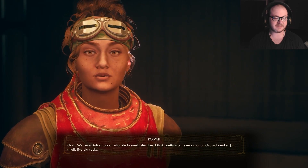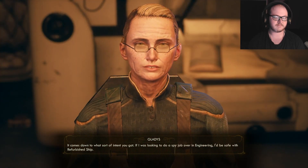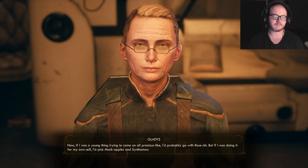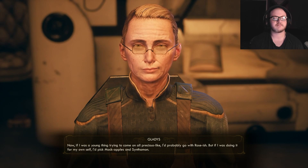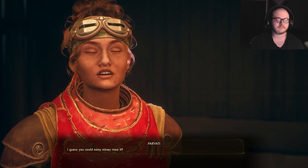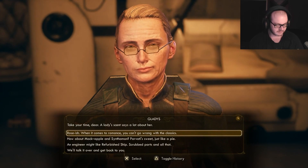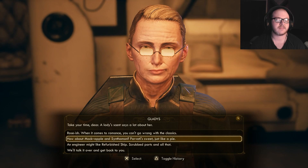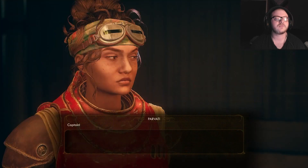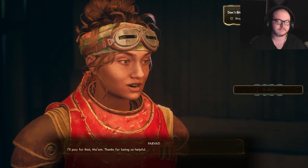You got a preference? We never talked about what kind of smells she likes. I think pretty much every spot on Groundbreaker just smells like old socks. If I was looking to do a spy job over in engineering, I'd be safe with refurbished ship. If I was a young thing trying to come on all precious-like, I'd probably go with rosish. But if I was doing it for my own self, I'd pick mock apples and cinnamon. We're just going to go with mock apple then. I'll just wrap that up for you since it's for a special occasion. I'll pay for that, ma'am. Thanks for being so helpful.